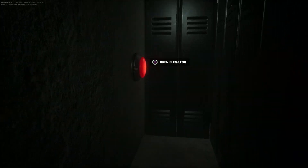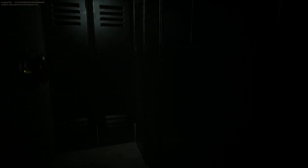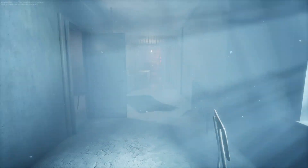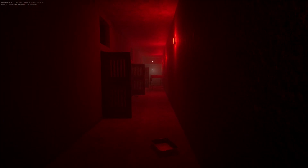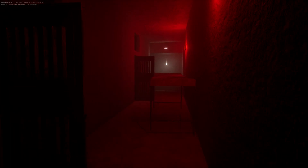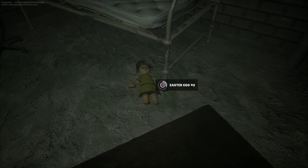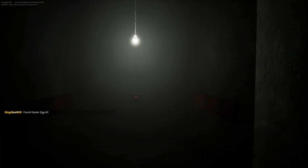Once you find your first easter egg, come back, make a left, you'll see a wheelchair, make a right, and open the elevator. Turn around, come over here, make a left, and run straight down. At the end of this hallway make a left and there should be your number two easter egg.